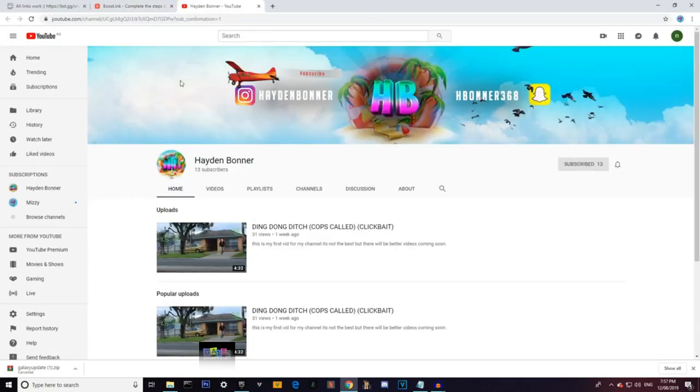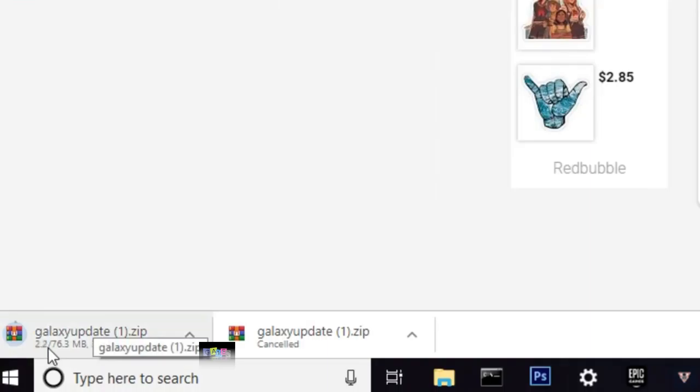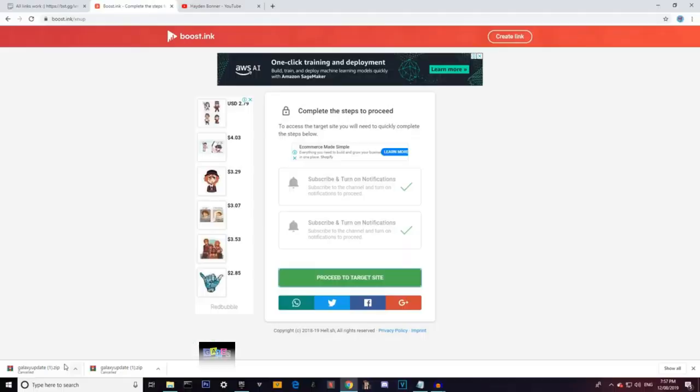It'll just actually subscribe to my channel and my mate's channel. Once you subscribe, come back here and press 'proceed to target site'. Then you'll see it download - it's the galaxy update, which has the new pickaxe, the galaxy pickaxe, called the Spectacle Axe.